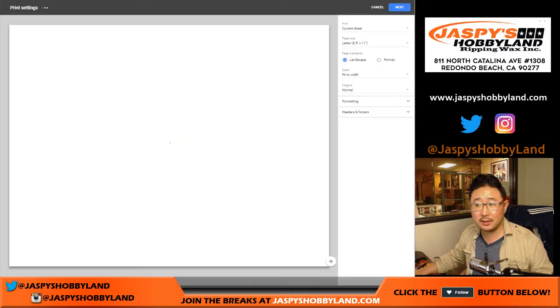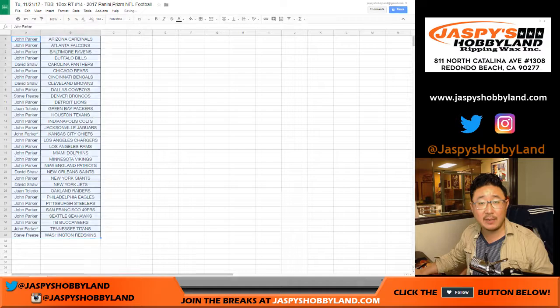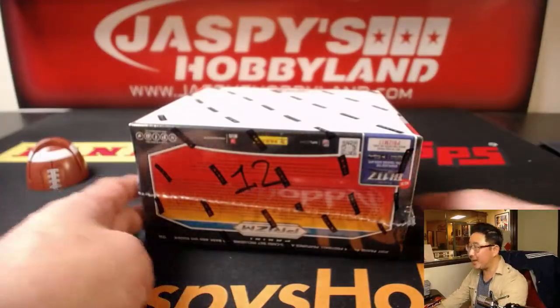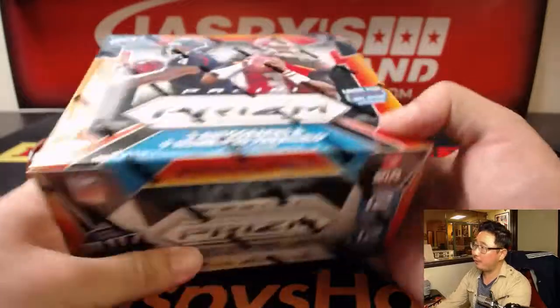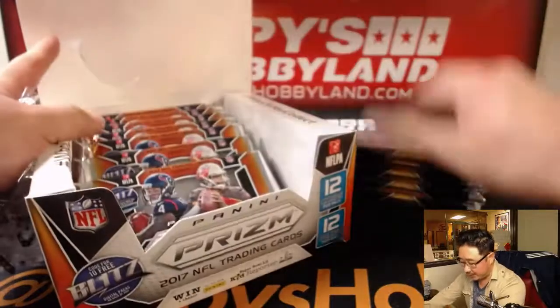Otherwise we shall break. Just a quick one-box break from 10buckbreaks.com — every spot ten dollars. John's not trading so that list will remain the same. Here is the box I grabbed from the back. We opened up a fresh case not too long ago, numbered all of them — it's just easier for me to grab a random one. So that list you saw remains the same.